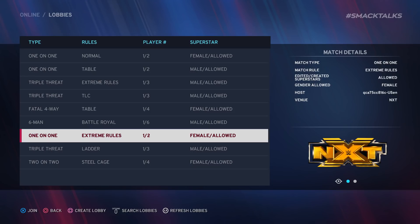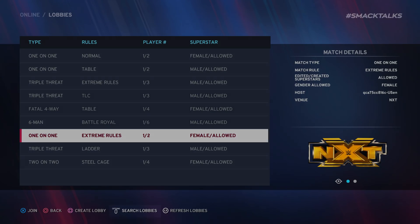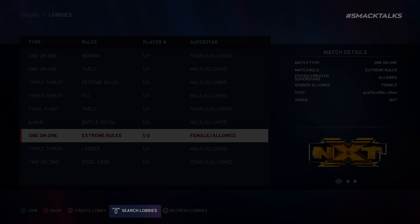Other improvements to the lobby system over that seen on last gen include the ability to voice chat with those in your lobby prior to the match beginning, as well as players now having full visibility to see any changes made before the match starts. Alongside creating your own lobby, players also have the option to search through the available lobbies, with a search option also including various filters to help find a specific kind.